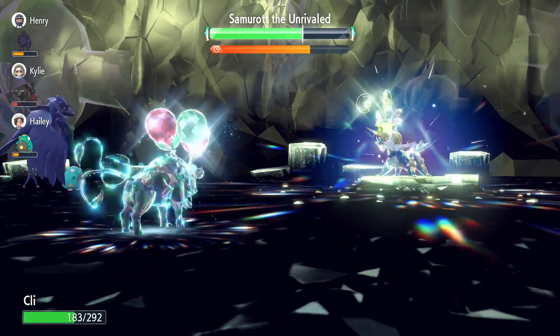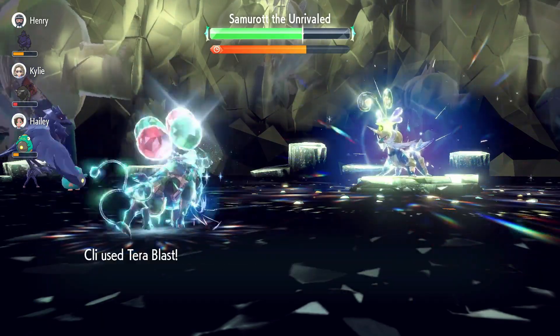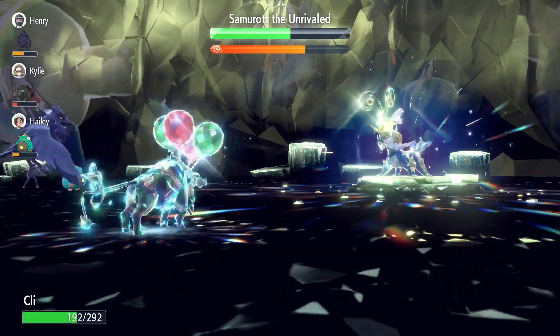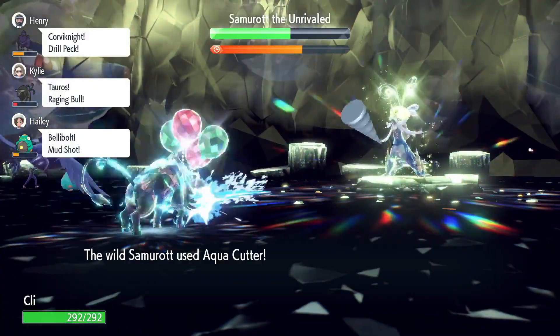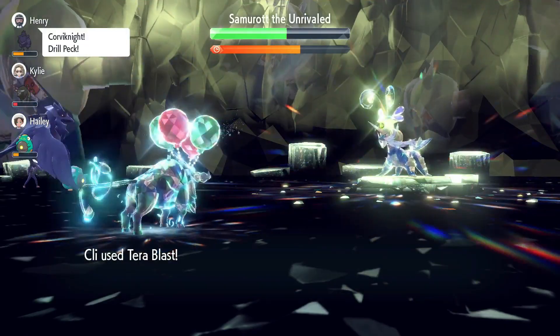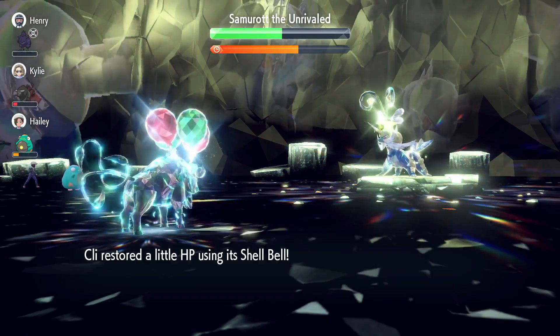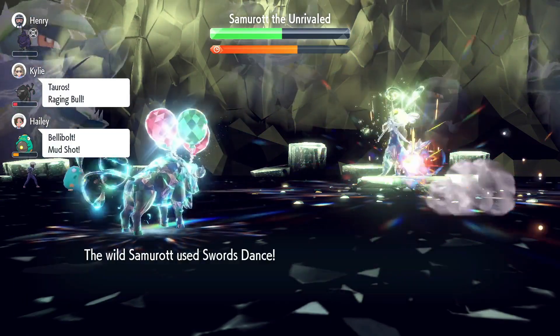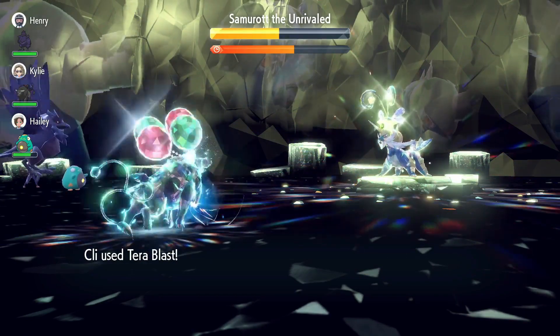As mentioned, Focus Energy turn one is what Samurott does, so it's going to be critting you and you'll be at plus six pretty soon. Its complete move set includes Bulldoze, Mega Horn, Swords Dance, Aqua Cutter, Night Slash, and Drill Run. It's going to nullify your ability and stats twice, but it really doesn't matter — the next turn it crits you again, and while your ability will be nullified immediately after, the turn after that you'll be back at plus six, which is pretty nice.